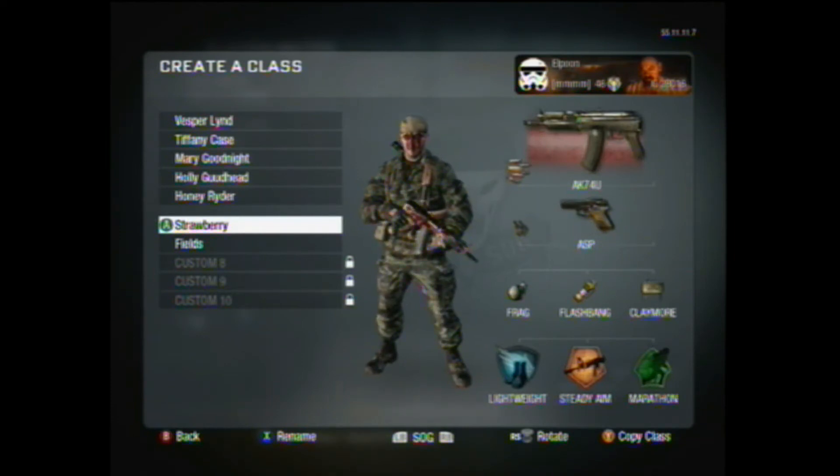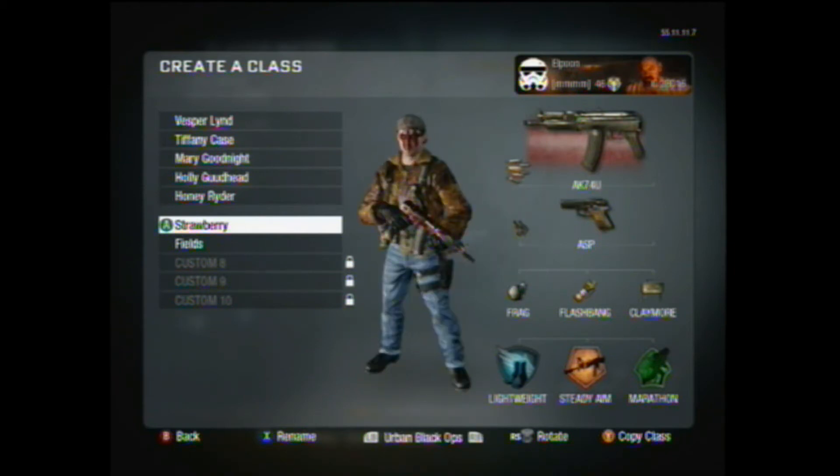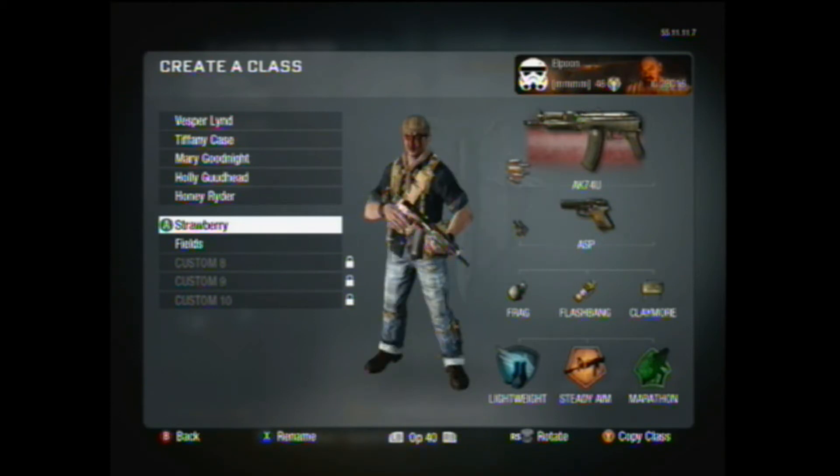I like the AK-74U with rapid fire over a grip because I like to punch out more rounds. The more rounds you can feed into a guy, the faster you're gonna kill him. Honestly, I don't really see the difference between grip or not — I'm so used to rapid fire that it feels the same to me.